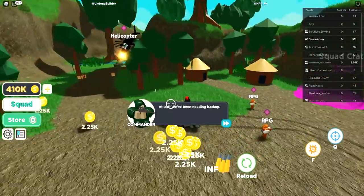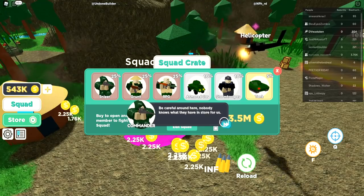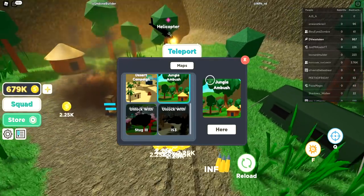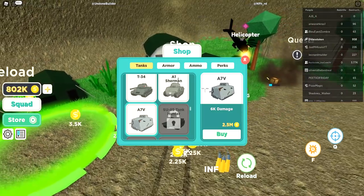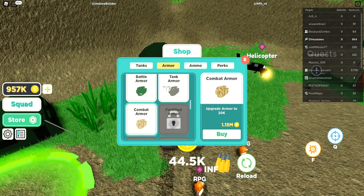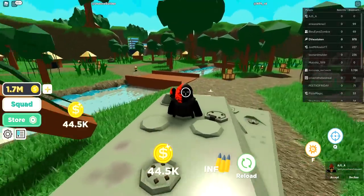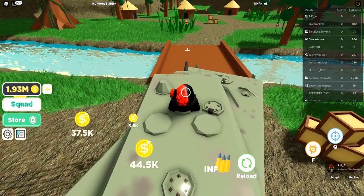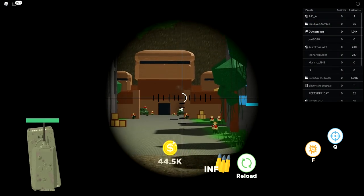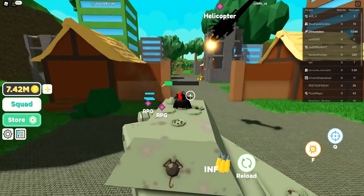We're in the jungle and getting so much more money. To upgrade the squad here it's 3.5 million — we need a Stug 3 for the next zone and 2.5 for the A7. Let's equip our best tank and check the armor. We have 5.6 million but I'm taking heavy damage. Gotta hide and heal.